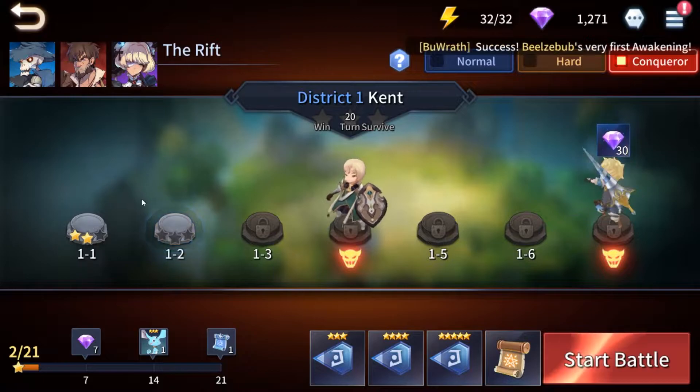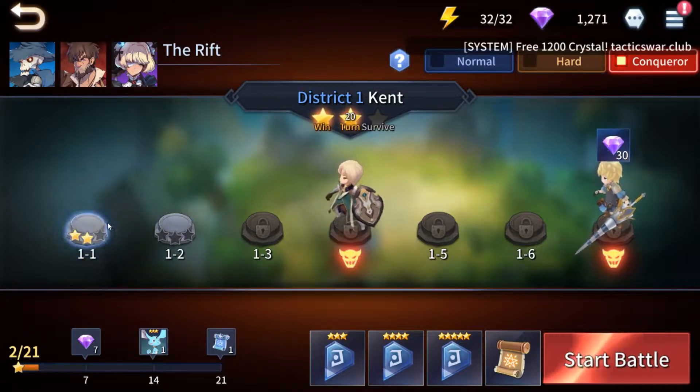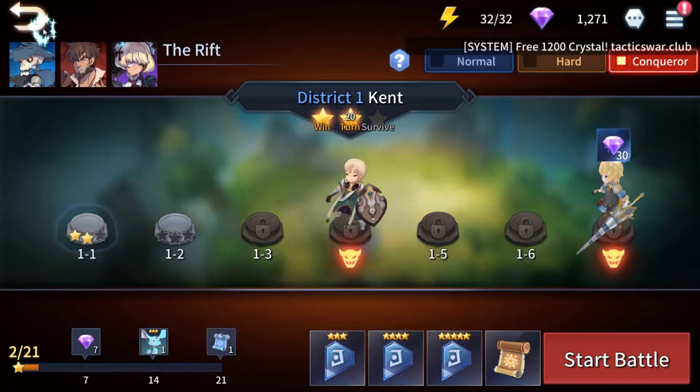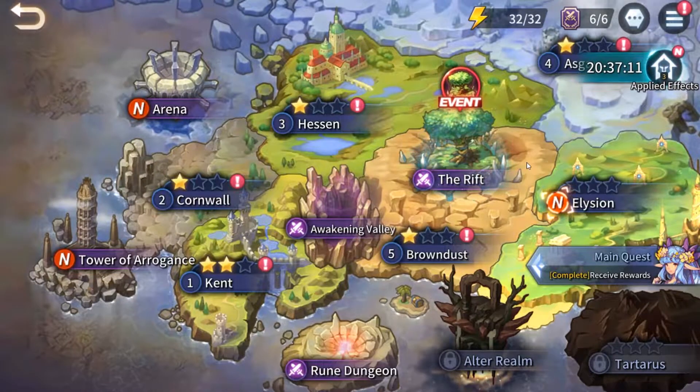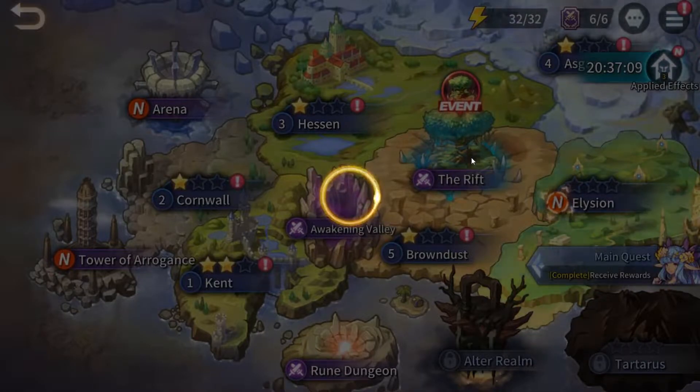Farming at Conqueror 1-1 with an EXP boost gives 5,000 experience. Brown Dust, by comparison, gives only around 2,000 to 3,000 experience on hard difficulty. Apologies about the slow loading time — our internet is down and I'm only using mobile data right now.